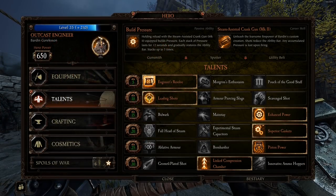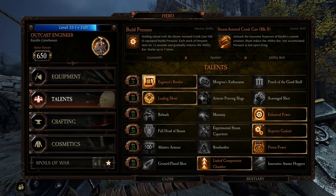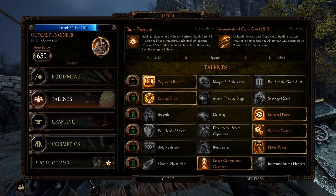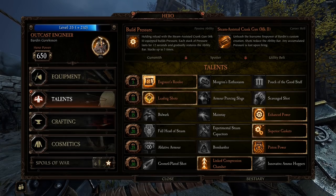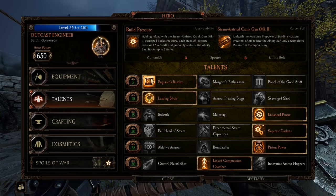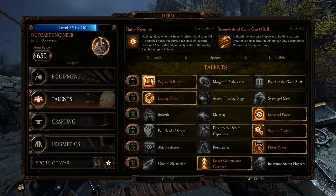What's going on guys? The Outcast Engineer is finally here, a mere two days after being publicly shown and announced. I figured I'd just go over what he's all about and examine some of the talents I've been using playing him. So let's start with his passive ability: Build Pressure. Holding reload with a steam assisted crank gun equipped builds pressure. Each stack of pressure lasts for 12 seconds and gradually restores the ability bar, stacking up to five times.